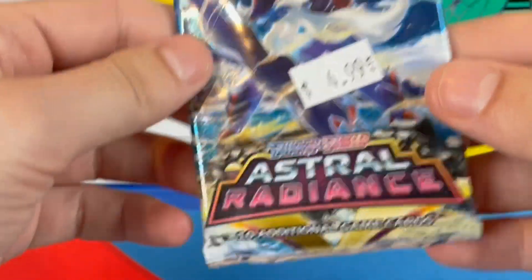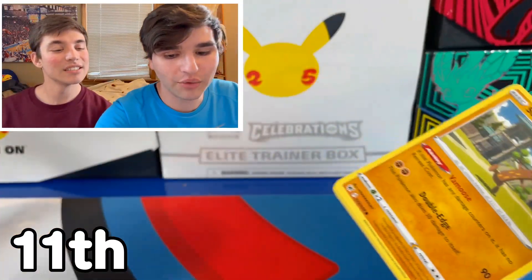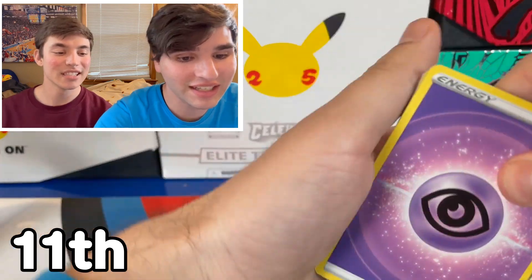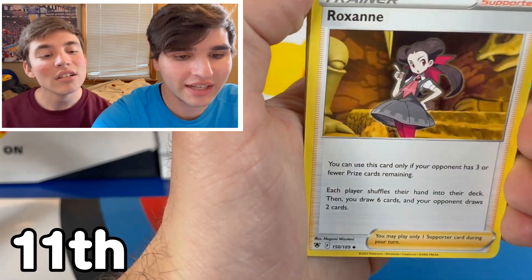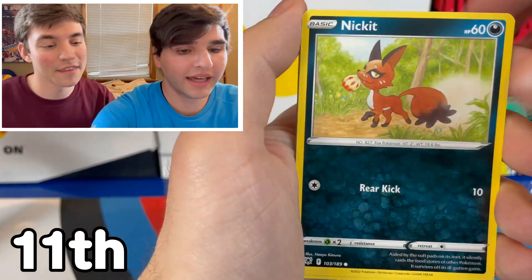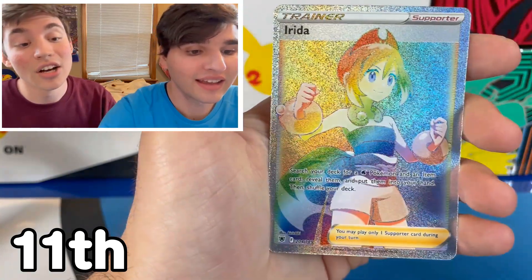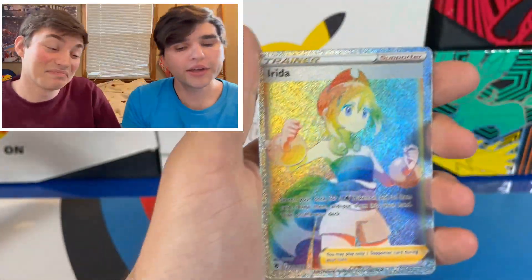Astral Radiance — I got it for five dollars, which is actually not a good deal. There are some sick alternate arts, and it was during the 'We Love Sinnoh' era, helping promote the Legends: Arceus game. That was a fun time for Sinnoh fans. I think you got a hitter — the Dialga and Palkia, but I really like that Vstar. Ayo! Rainbow Rare, Secret Rare — the last Secret Rares. Goodbye, Sword and Shield Rainbow Rares, probably a good thing.